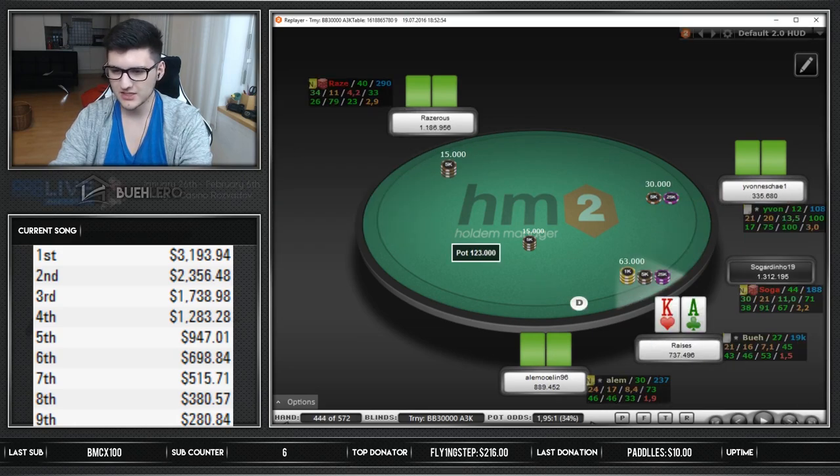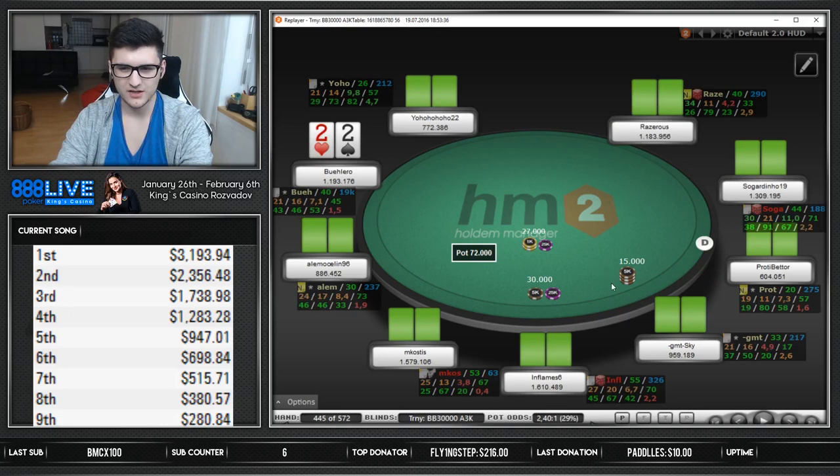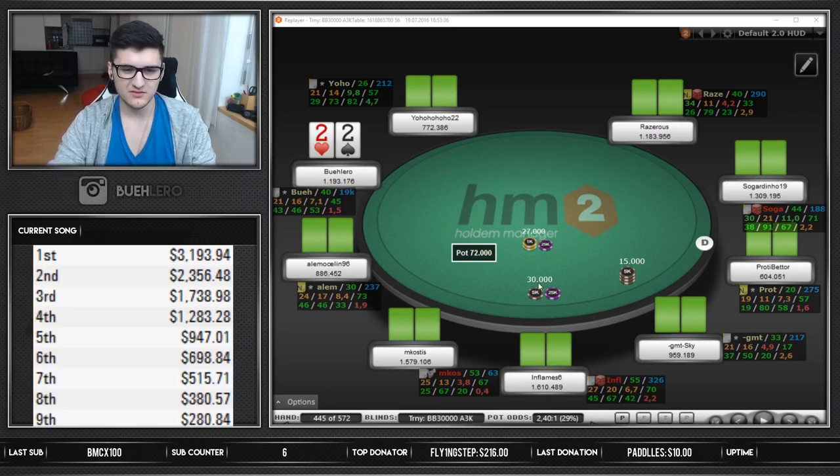King is kind of just a fold to that. Ace-king now - raise it up and he jams, easy call with ace-queen. Make the hold, back over a million and there we are. I think this is the final table - pretty sure this is the final table right now. Let me quickly check. This is the final table confirmed guys! Let's look at the stacks. The payouts are down here - first place getting $3.2k, ninth place only $280, so we definitely don't want to finish there.